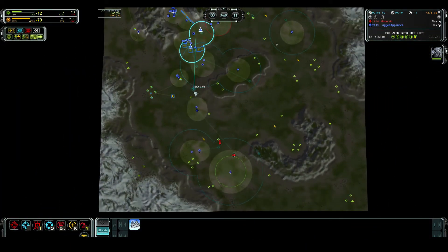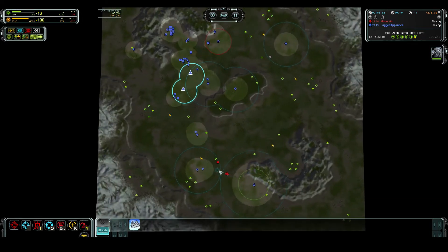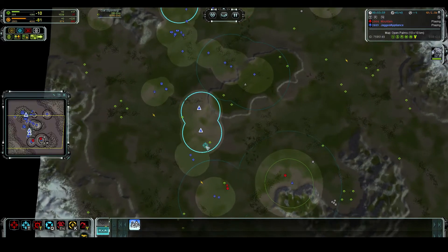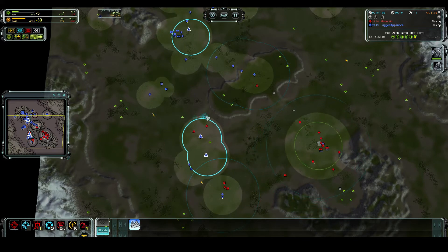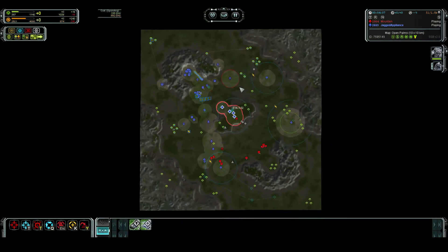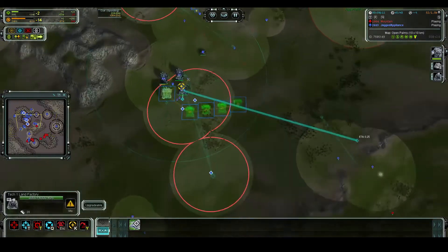That's an unprotected engineer, so I'm just going to go straight for it. I think I can kill it with one tank, so I can send the other two tanks past. I probably shouldn't target his interceptors here - I'm trying to micro, but it's really hard to micro when their intie numbers are this low. I'm not sure if it worked or if it helped.